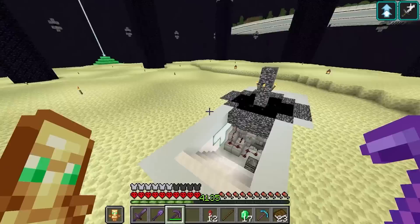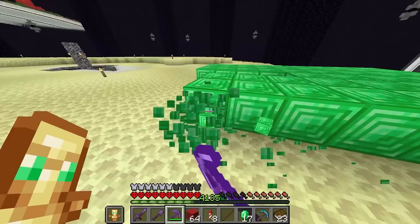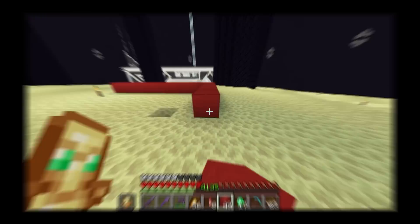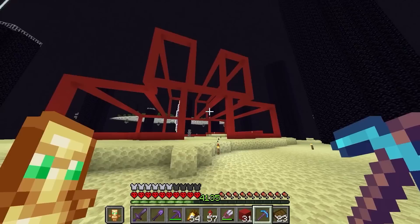But let's first start by building the actual factory building, which we can build right here in the center since that's where the wither killer is. Let me grab some wool so I can make a basic outline. I'm going to try to make this outline not look too much like the redstone factory, because we don't need two identical factories.